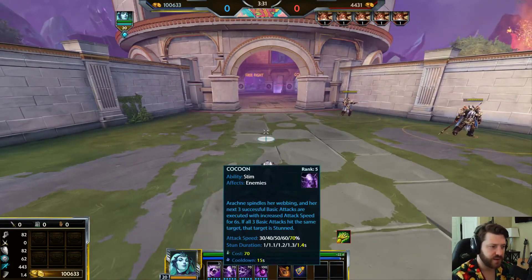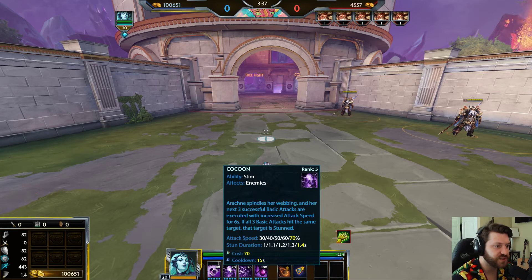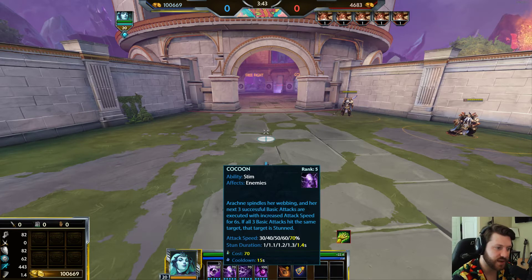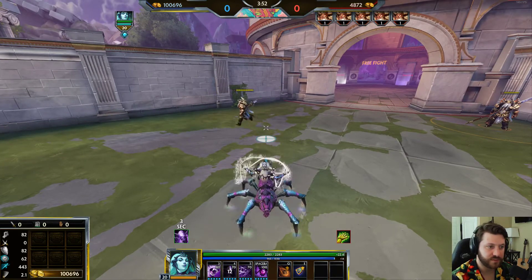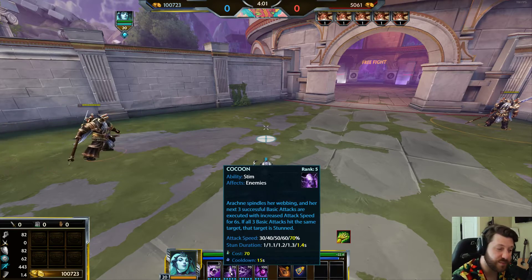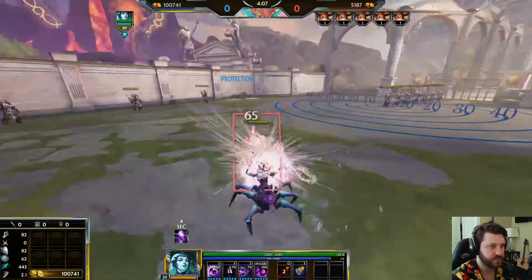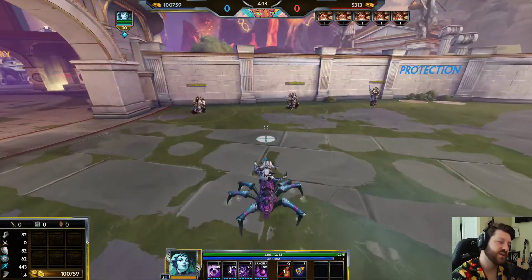Arachne's two is Cocoon. She spindles her webbing and her next three successful basic attacks are executed with increased attack speed for six seconds. If all three basic attacks hit the same target, that target is stunned. Her attack speed goes up to 2.1 while the cocoon is active. I'll show what it looks like when Odin gets stunned with the two.